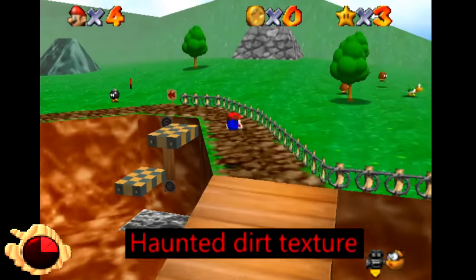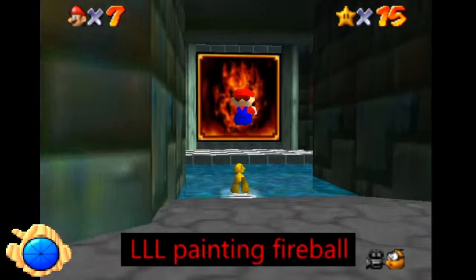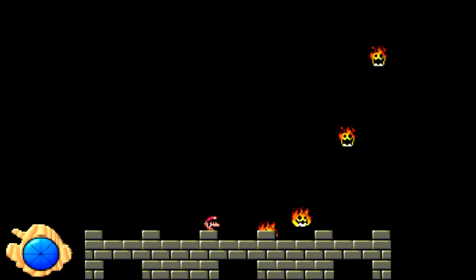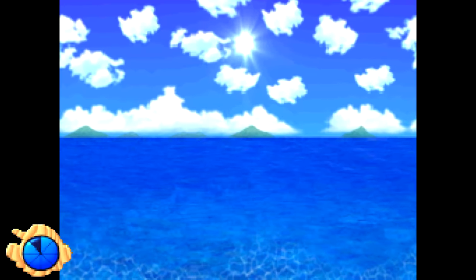Haunted Dirt Texture. Some people claim to see a face in a dirt texture in Bob-omb Battlefield, but I don't see anything — maybe the iceberg is referring to a different dirt texture entirely. Lethal Lava Land Painting Fireball: none of the fireballs in the game have faces, but they closely resemble the fireballs raining down on Mario in the final battle of Super Mario World. Island in the Distance: in the Bob-omb Battlefield skybox there are a few islands way out there, obviously inaccessible since they're just part of the sky texture.